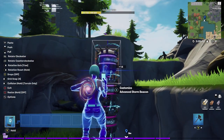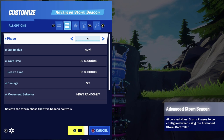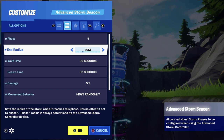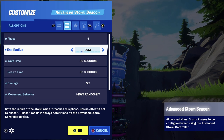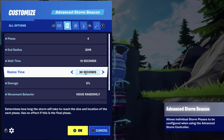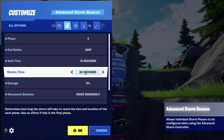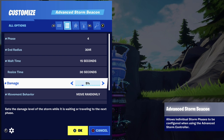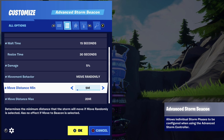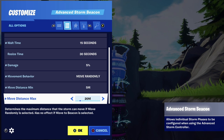For Phase 4, bring the end radius down to 30. Notice the trend — we're moving things down just a little bit at a time. Wait time: 15 seconds. Resize time: keep it at 30 seconds. Damage: keep it at five percent. Now it may be appropriate to move the move distance maximum from 20 down to 10, because we're on a small map and want to keep those figures small.